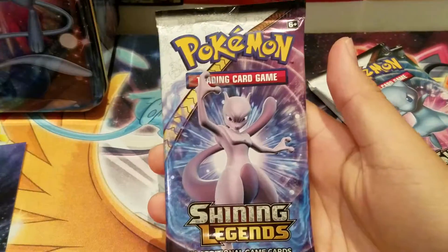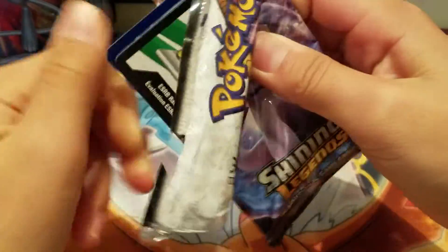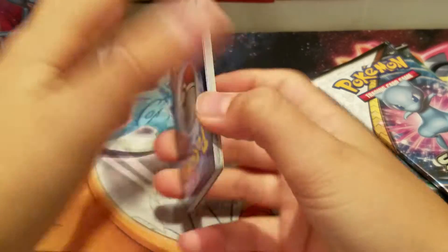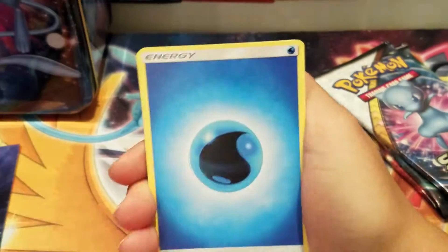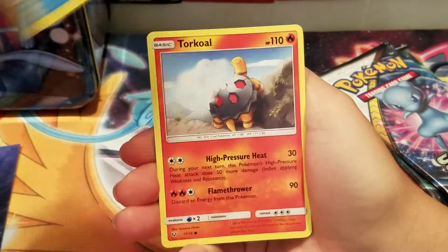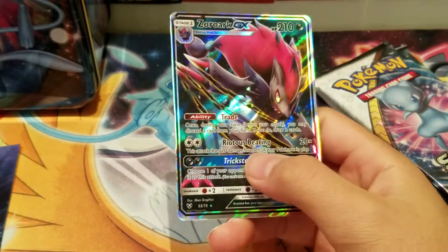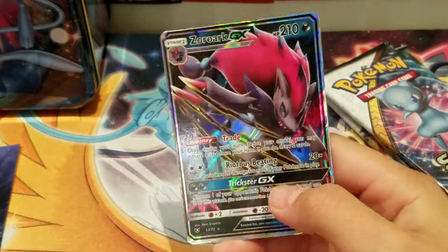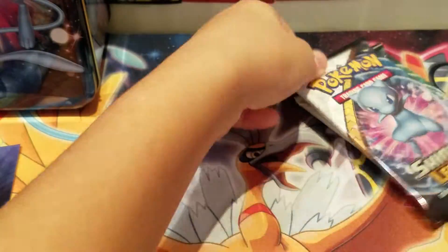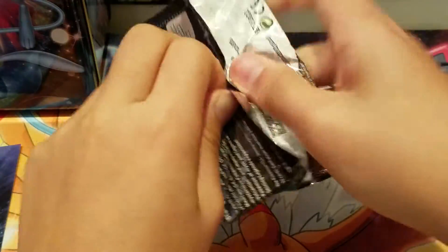Let's see what we get for the next pack. I reckon like one GX — hopefully — and for me that's more than enough. So we have a water energy, Feraligatr, Carnivine, Totodile, Torchic, Pikachu, Golett, and a Zoroark GX! Oh where are my sleeves — there we go. I moved the sleeve box so I couldn't find it, but we got the Zoroark GX for our first GX of this box.